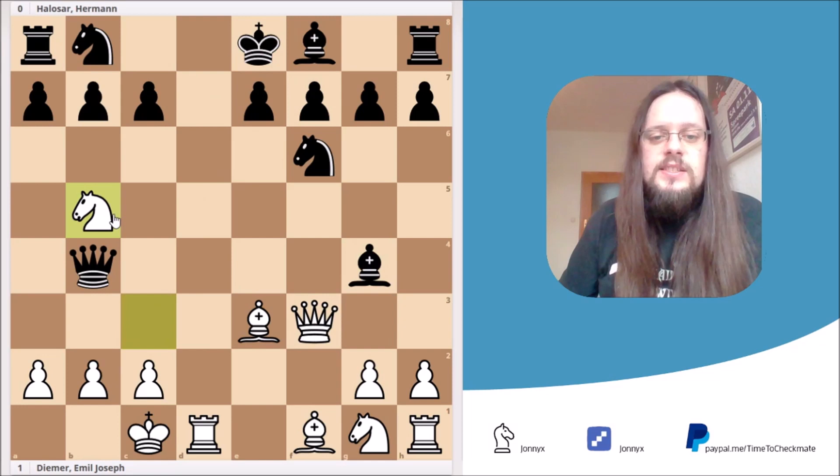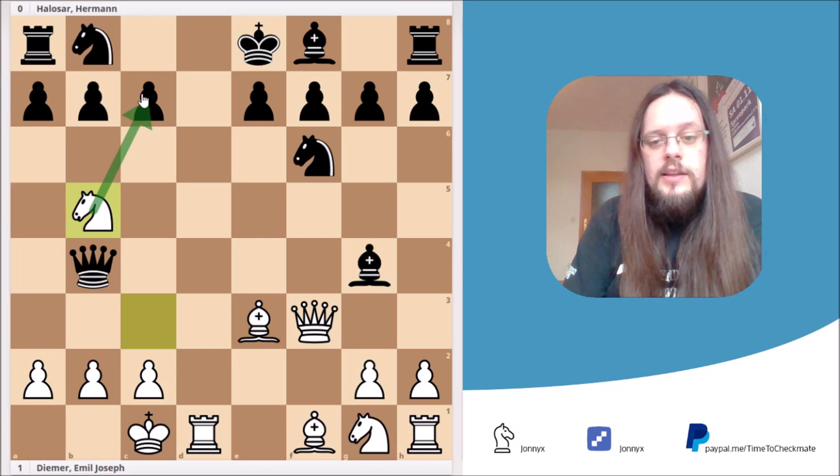I hope you all found the solution. The right move is knight to b5, exclaim! Threatening to mate Black with the move knight to c7. So Black really cannot take our queen on f3, because it's mate. He has to do something about it, and the best move — and probably the only move — is knight to a6.